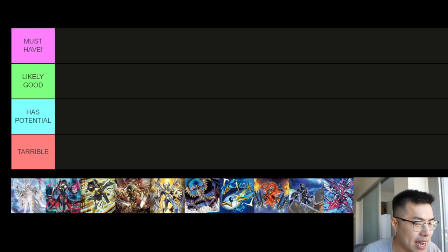We have four categories: must-have — absolute staples you want to prioritize at sneak peek; likely good — cards that are probably decent but not fully validated as staples based on OCG data and theorizing; has potential — cool cards that won't make an immediate metagame impact but could serve as tech in the right deck; and terrible — cards to disregard until future support arrives.